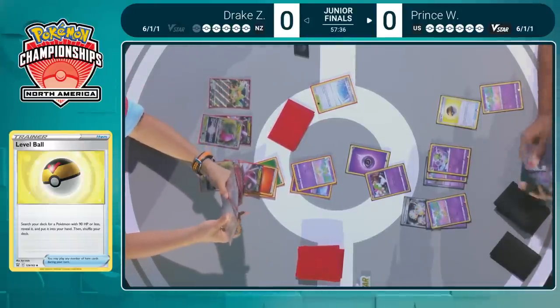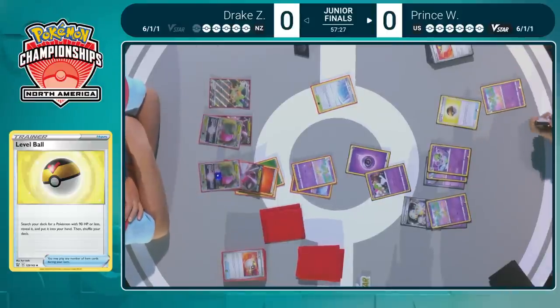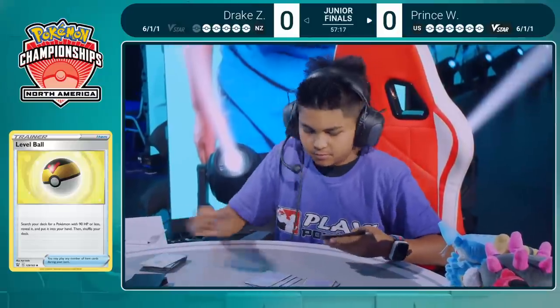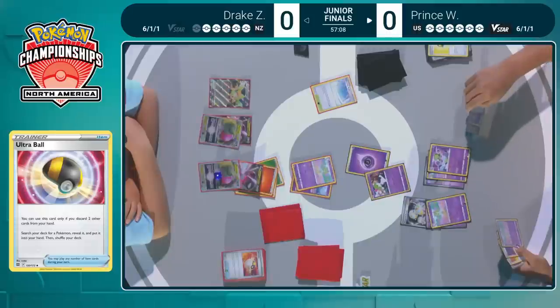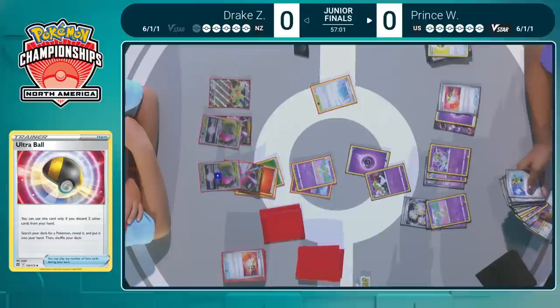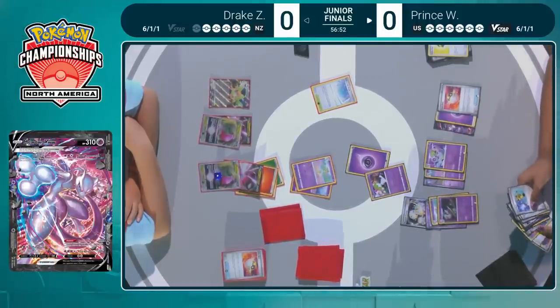Going through the deck and grabbing a Kirlia. Things are starting to come together now for Prince — this was a huge opening and Prince is taking full advantage of it. We're almost at that Mewtwo V-Union. Another Ultra Ball, and that's going to be one of the pieces discarded along with the Psychic energy. Prince going into the deck one more time — and we're at 100% on that Mewtwo! Grabs the Gallade with Buddy Catch.